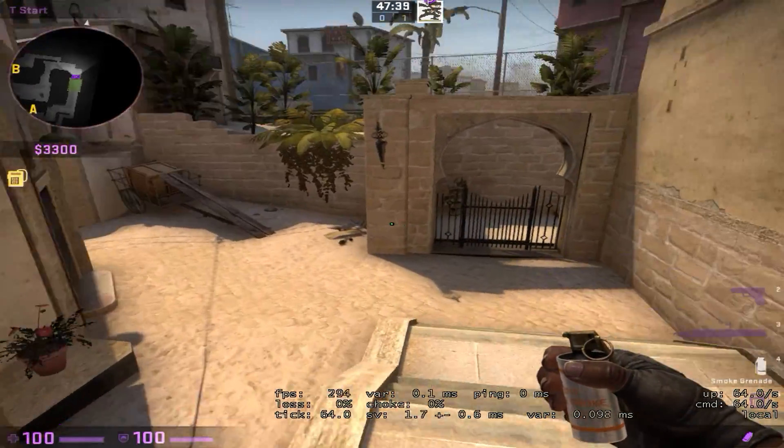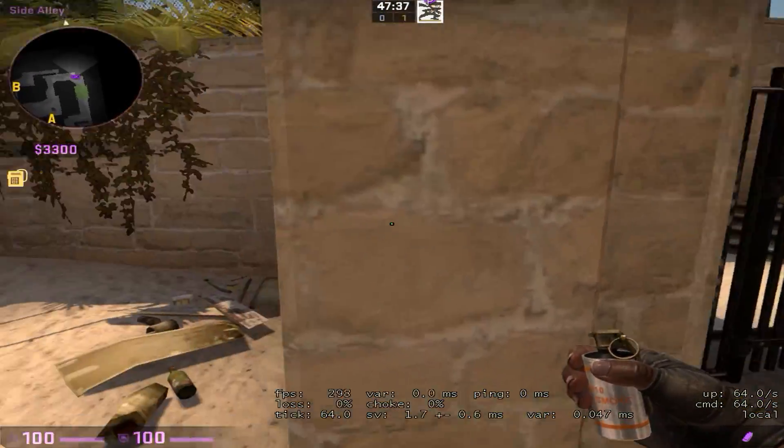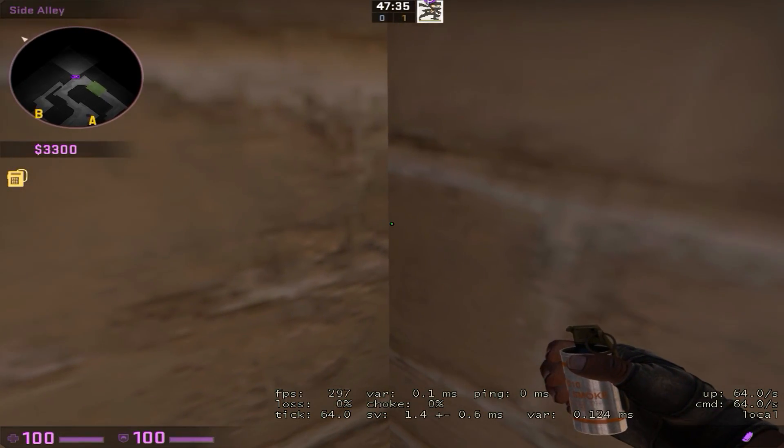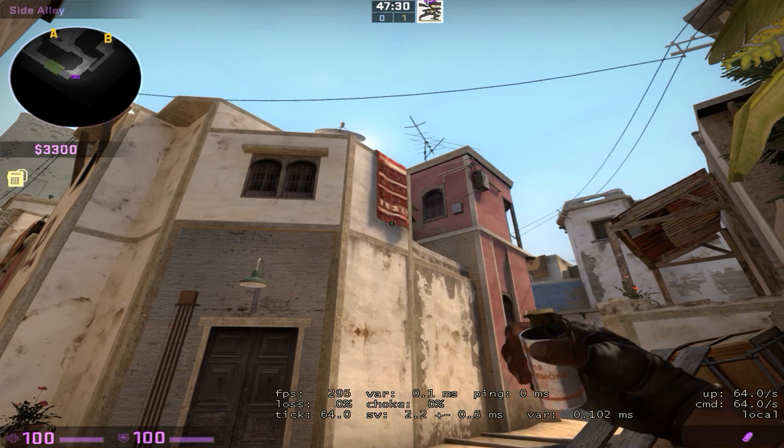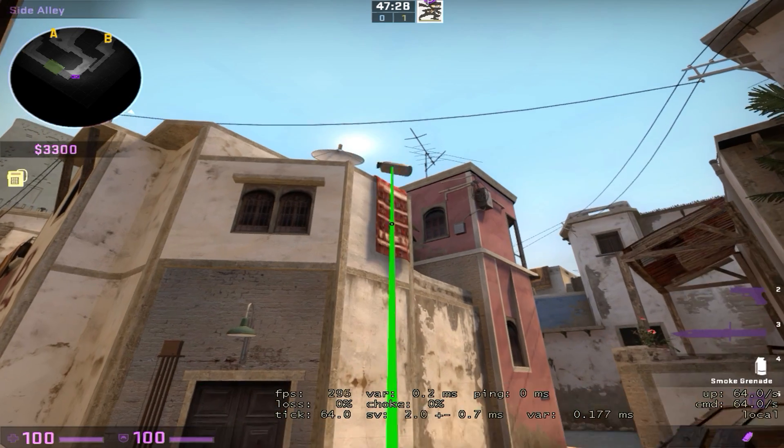To smoke off connector from T spawn, come over here, push yourself into this corner, look at the direct middle and the bottom of this rug and press your jump bind.